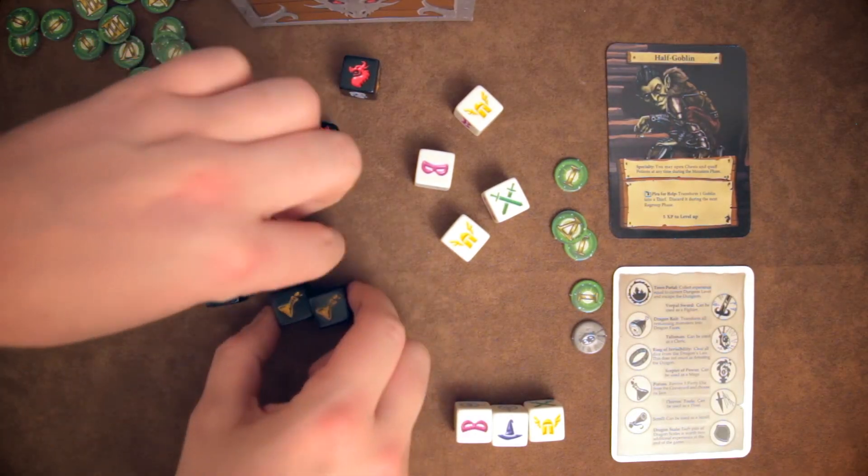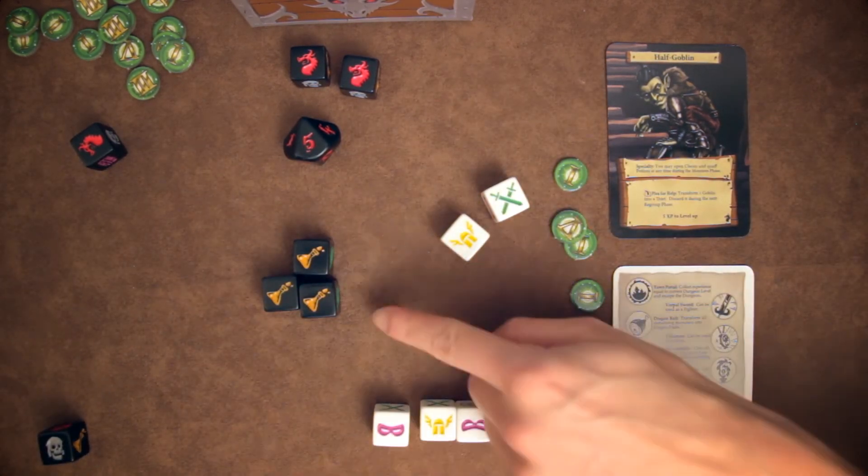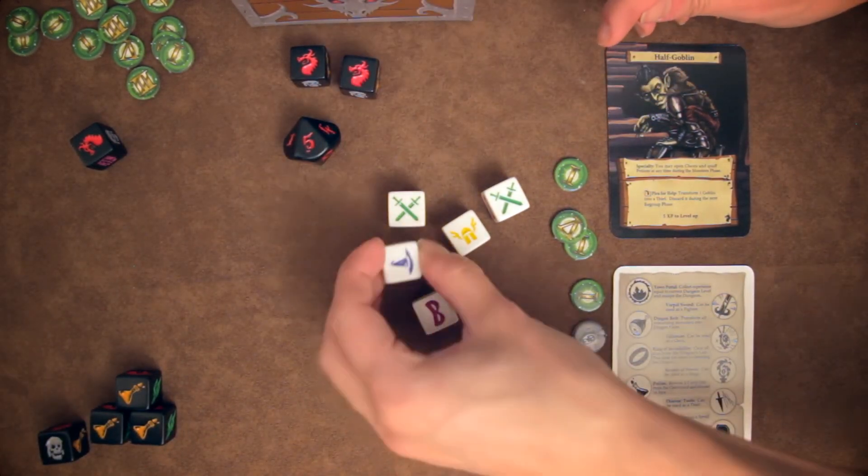There are others that might let you fight or avoid the dragon, and others that let you escape the dungeon entirely. You can also use one party die of any type to quaff as many potions as you have. A potion will let you take one of your companion dice which is in the graveyard and put it back in your party, and you can choose the die face.